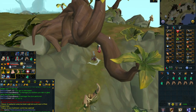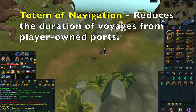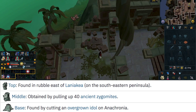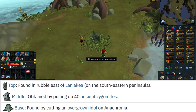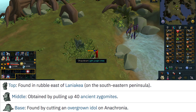The next totem is the Totem of Navigation, which reduces the duration of voyages from the player-owned port. The top part can be found in the rubble east of the new Slayer Master — as you can see it is located on the map at the You Are Here marker. Here is a quick clip of me searching the rubble and getting this totem. The middle piece is obtained by finding 40 of the Ancient Zygomites.